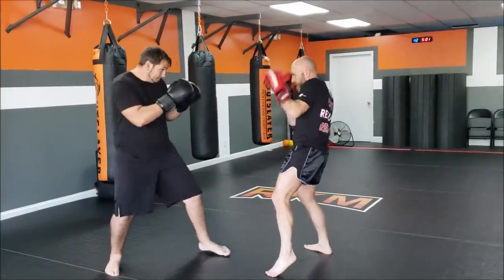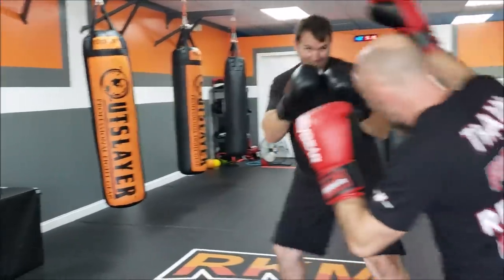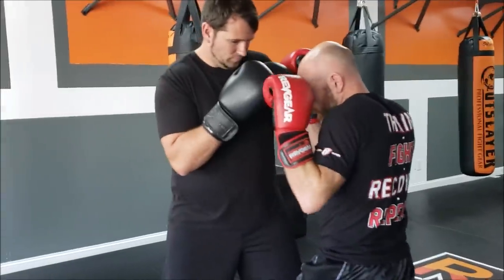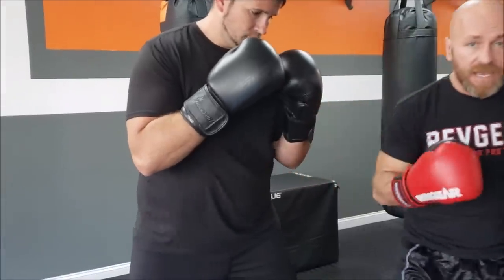The third principle is smothering the jab. We've avoided the jab, we've punished the jab - now we're going to smother it. If he's starting to jab me and I'm caught in the middle, I need to be either all the way out avoiding it, or all the way in. If I'm very close to him, he can't jab me. Being close is not some magic fix for being smaller - he just can't jab me, that's all I've accomplished. He can still uppercut me, trip me, clinch me. So if he jabs and I follow that jab back in, I need to go to some shoulder bump techniques, pivot, or change the angle.